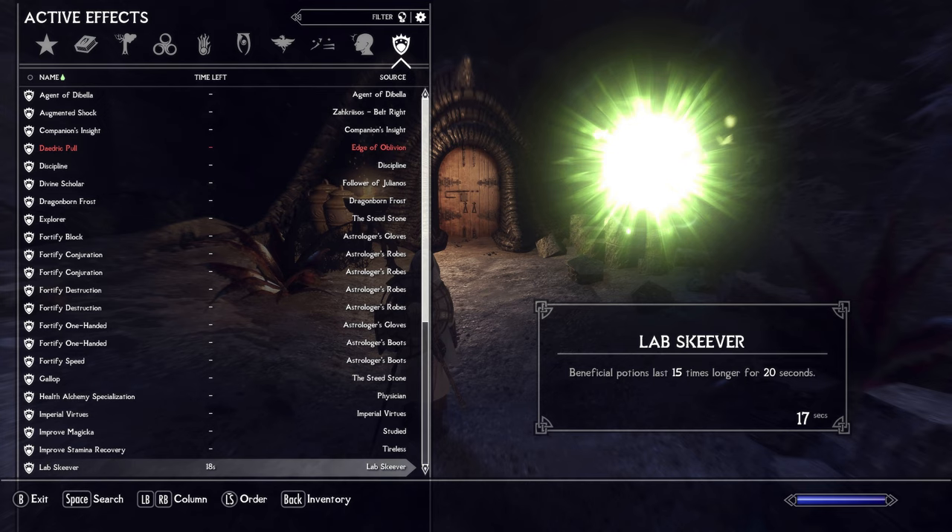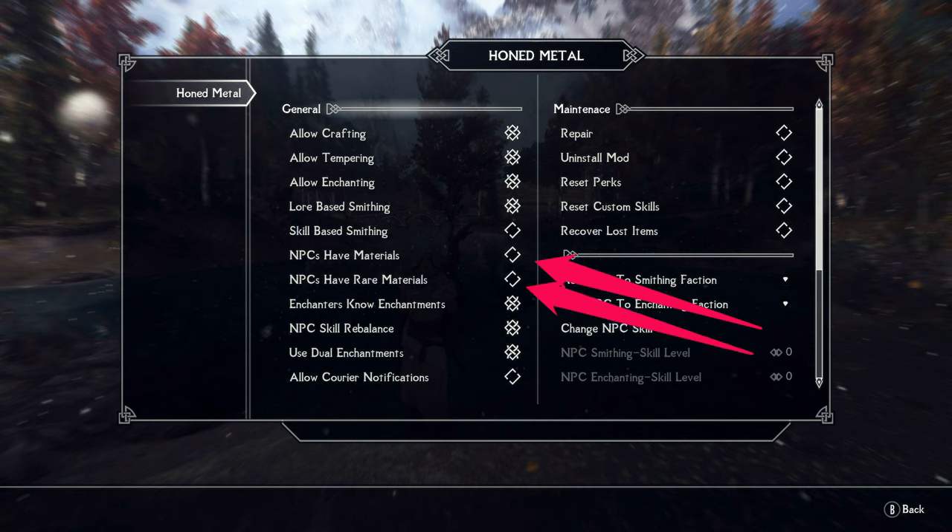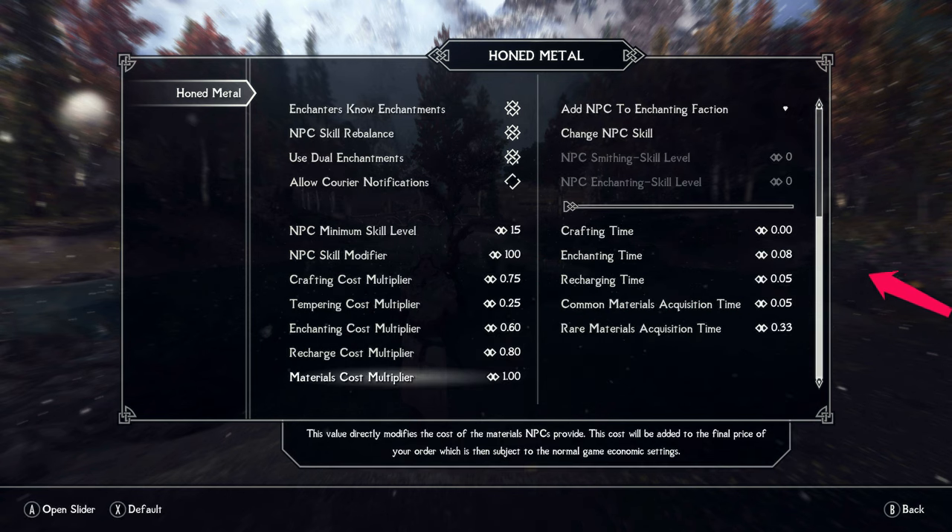Now for a quick word about Honed Metal. This mod can be configured to closely match the upgrade system in Elden Ring. By disabling 'NPCs have materials' and 'NPCs have rare materials', the ability to upgrade weapons and armor becomes tied directly to the materials you are able to procure, just like in Elden Ring. You'll want to set crafting time to zero and disable courier notifications so that upgrades are instant and couriers will not needlessly harass you.